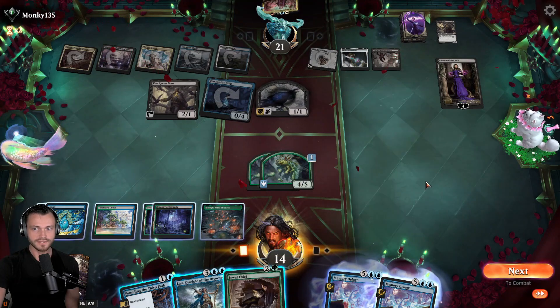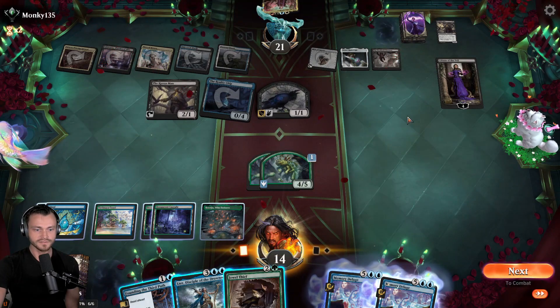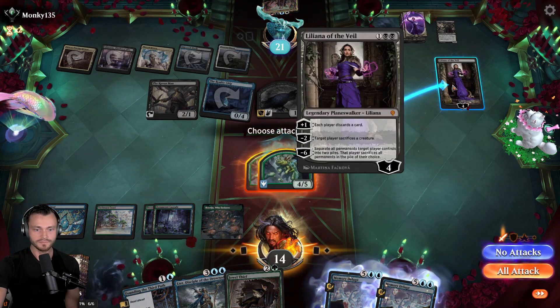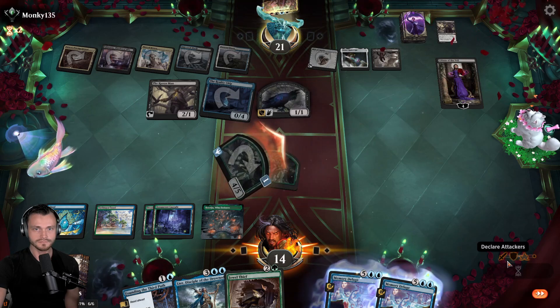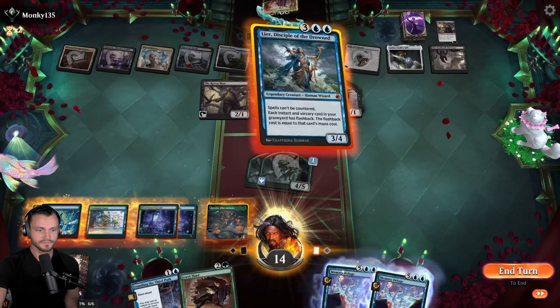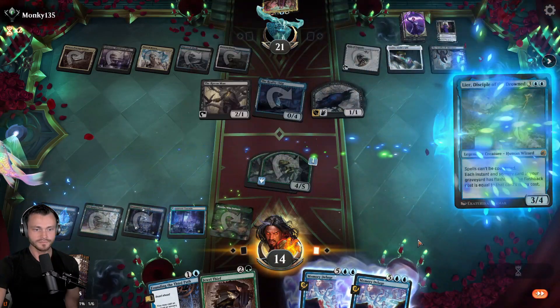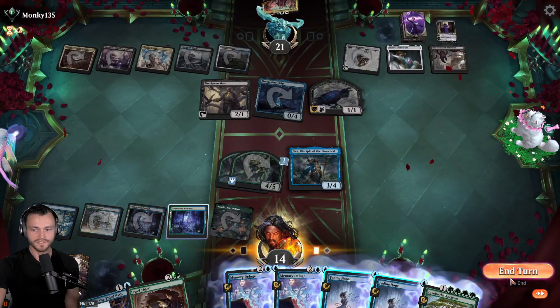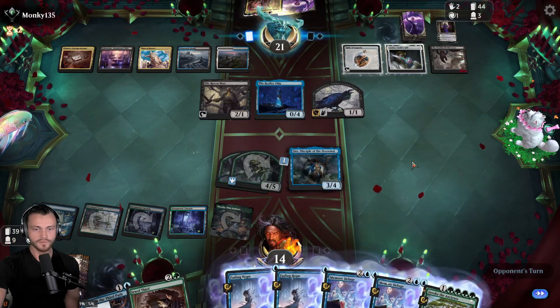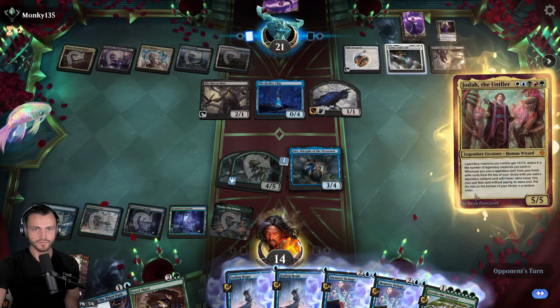Jewel Thief, alright - so Liliana's dead this turn. We can drop Lier, hold Fading Hope, which I think is probably what we're doing. We need to send both here. Liliana goes down. Play out Lier, hold the blue - Fading Hope's at the ready. More Invoke the Ancients next turn. Joda returns of course.